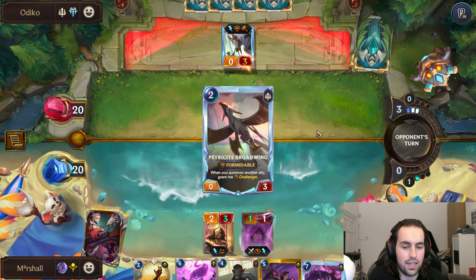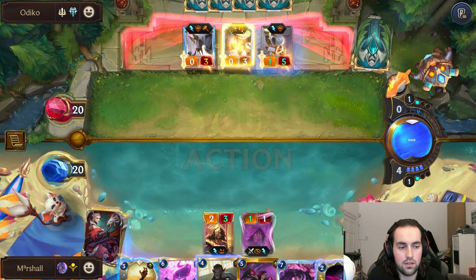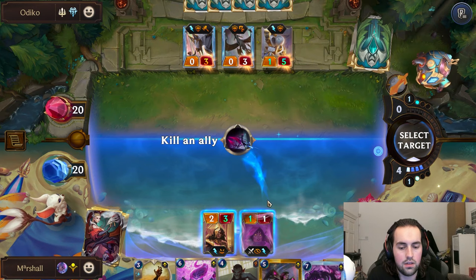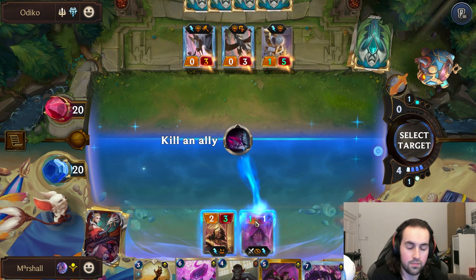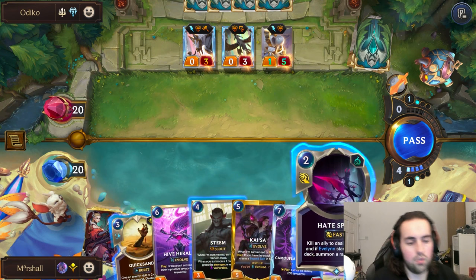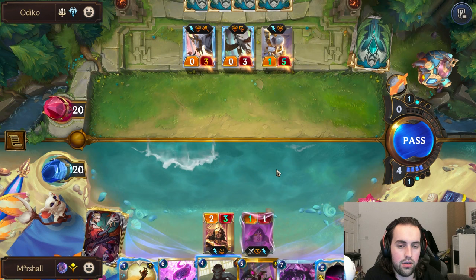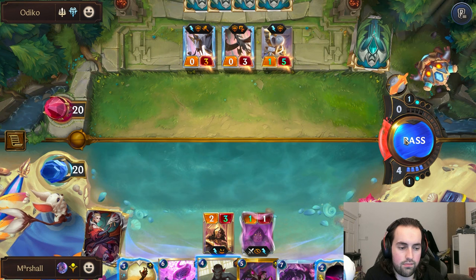Elusive Kaiser, okay. So what I'm gonna do - we could either Hate Spike the Domination when this pulls this, because this can then block the Balen. Then we can Hate Spike it and send it into the Broad Wing. I think that's the plan.